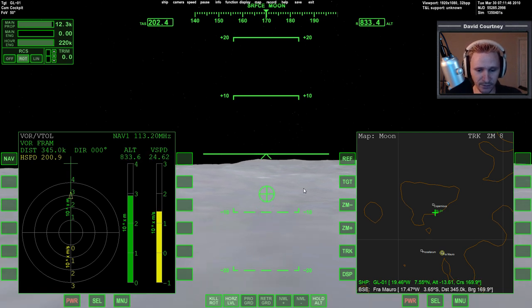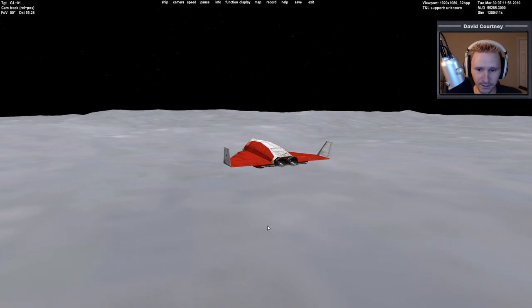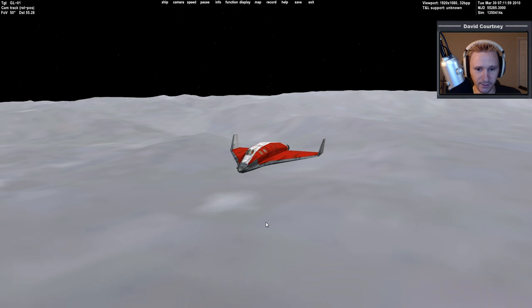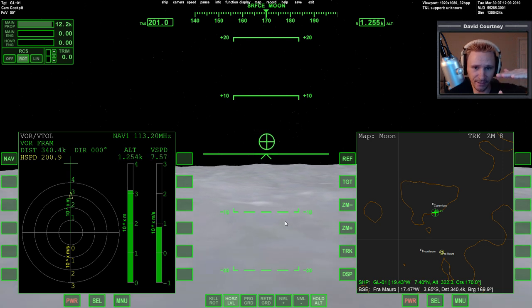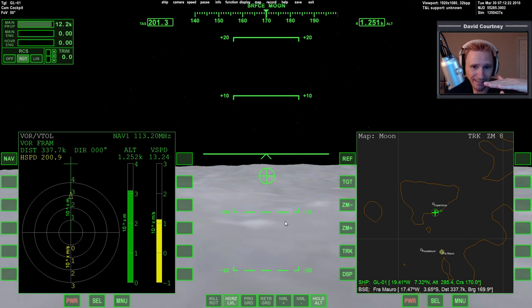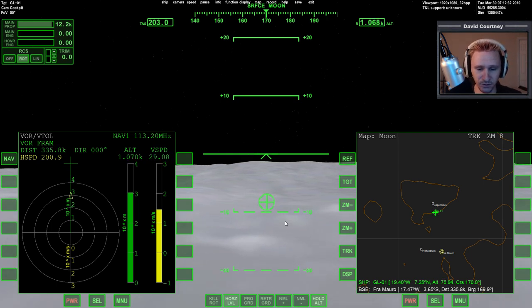The altitude hold is doing its job now. One thing to note is that altitude hold probably isn't sophisticated enough to keep your altitude under control if you're going too fast. For example, if I'm traveling at a thousand meters a second and coming up on a hillside whose peak is four kilometers, the autopilot will kick in too slowly and I'll end up crashing into the hill. You still have to pay attention to those sorts of things.